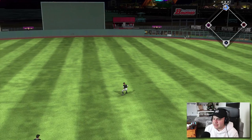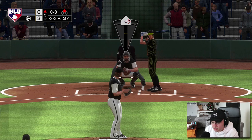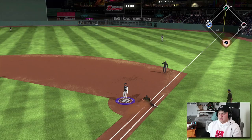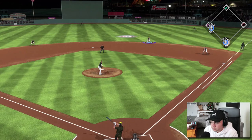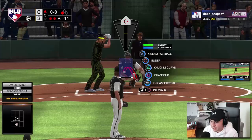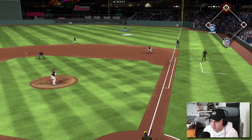Fifth inning starts with a leadoff double — we're still up by three. We just got to not let that guy score, leave him stranded at second. Come on, throw it to first — nice. That guy doesn't mean anything right now, just get a pop-up or a strikeout. That's not enough to score him — no shot. 69 speed, he's not going. Two down, and we get to face Kershaw — perfect. He flies out to Ichiro.